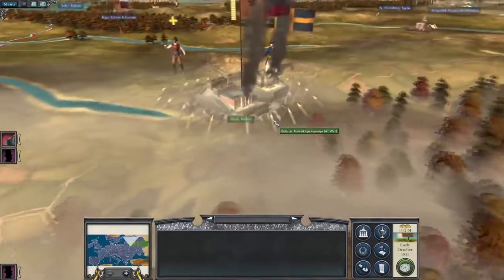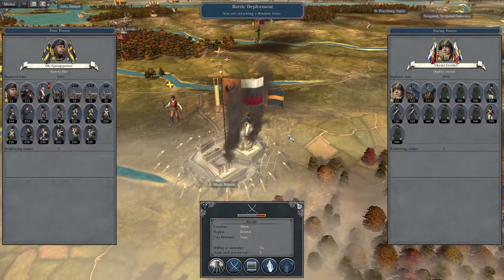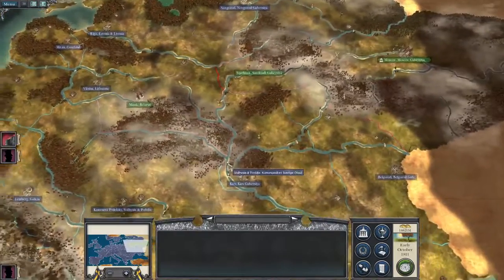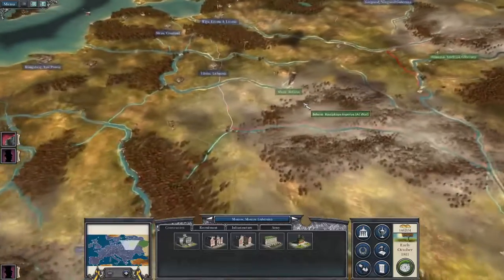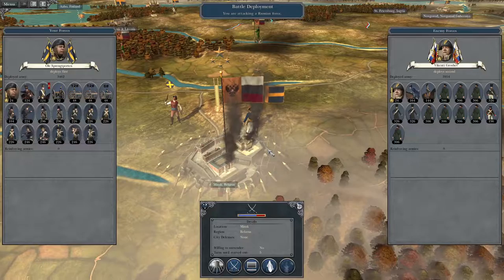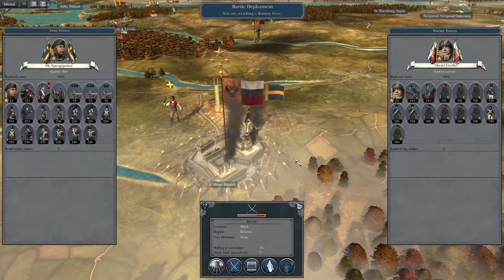Let's go over here — Mr. Springporten is going to attack Minsk. But looking at the timer I believe it's time to end the episode. Next time it probably will be the last episode because we're going to be fighting to take Minsk, Moscow, and Smolensk. Awesome. Thanks for watching guys, hope you've enjoyed, and I'll see you next time for the last episode of my Napoleon Total War 3 campaign as Sweden. Cheers everyone.